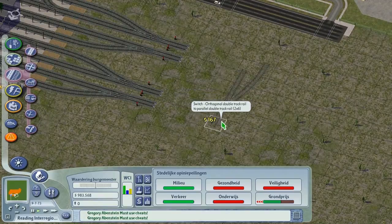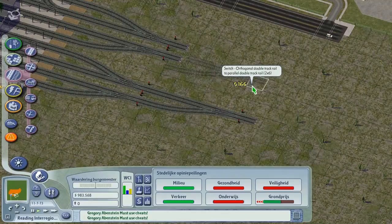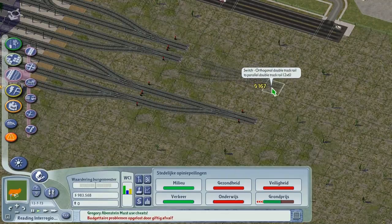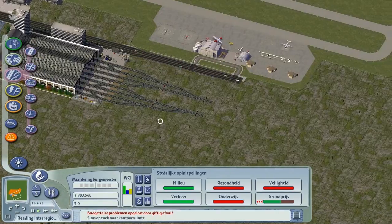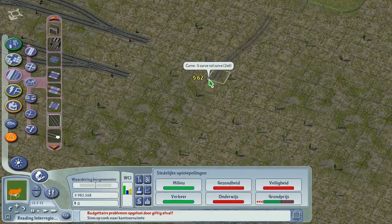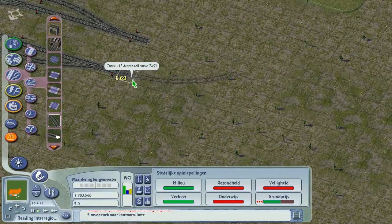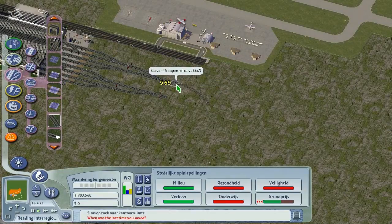We could just do it like this, have a terminal come in like this. Why doesn't it work on this side? It doesn't want to work. Like this — cool. Big station. And then we could have like one curve this way and then have the other come in somehow.